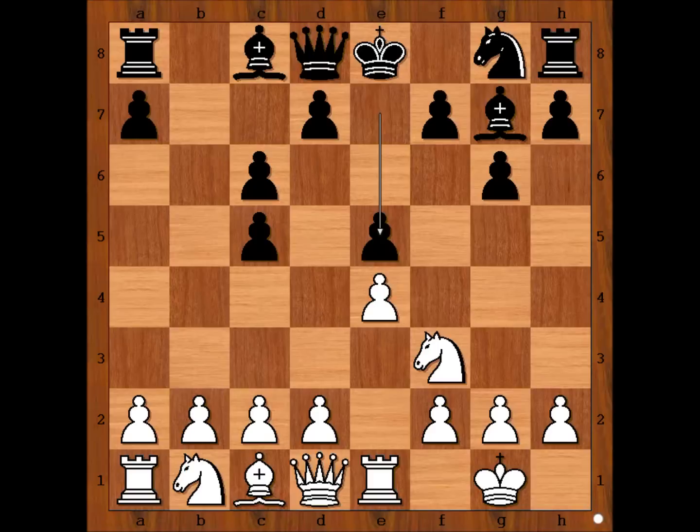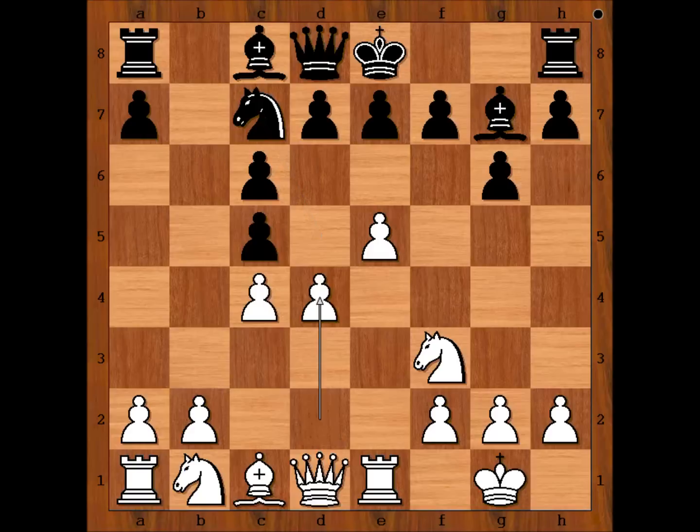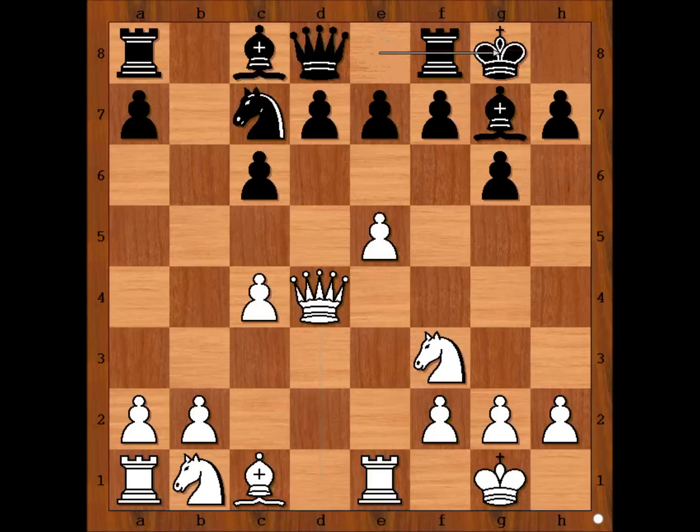In our game we have knight to f6, then e5, knight to d5, c4, knight to c7, d4, c takes on d4, queen takes on d4, and Yifan Hou castled kingside.